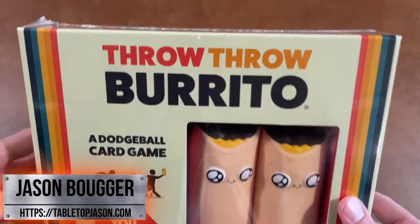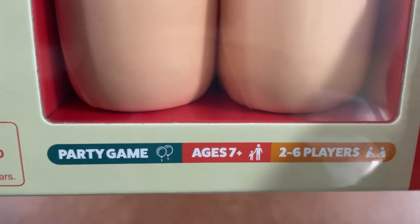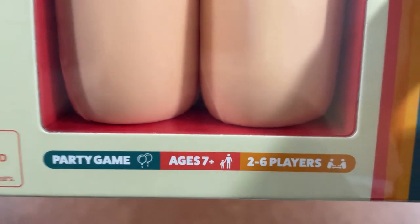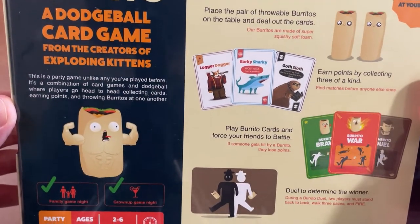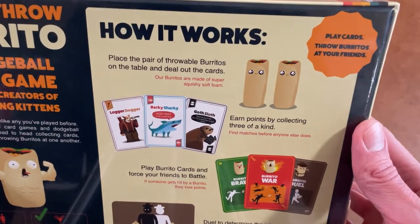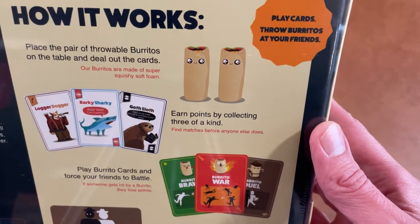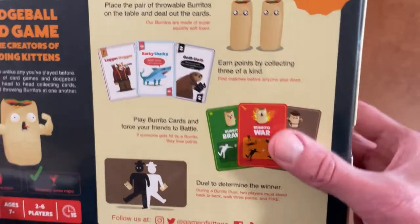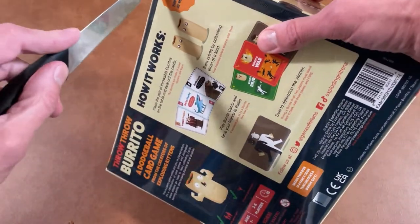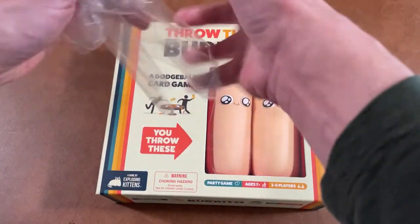Back with another unboxing — today we're taking a look at Throw Throw Burrito, a dodgeball card game. My kids wanted to give this a try, so I figured let's buy it and see what we think. It's for two to six players, ages seven and up, and it's a party game — a dodgeball card game from the creators of Exploding Kittens. You place throwable burritos on the table, deal out the cards, play cards, and throw burritos at your friends. That does seem like a fun way to spend some time, so let's see what's inside the box.